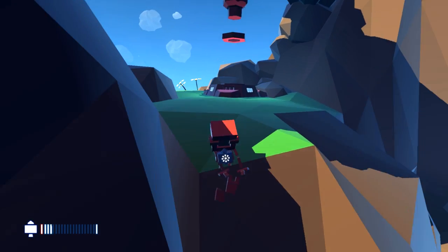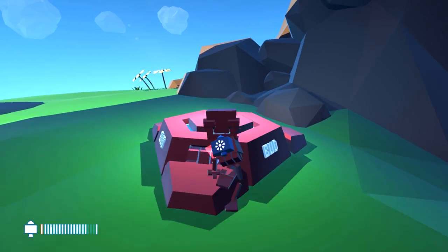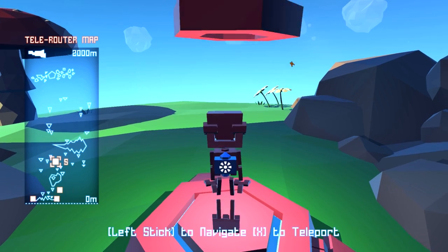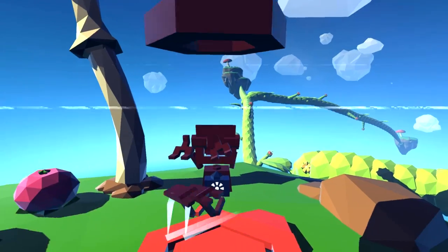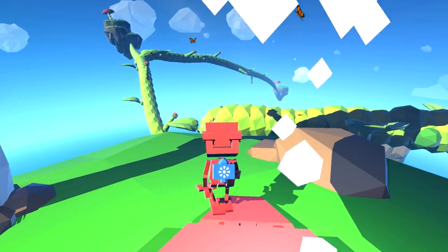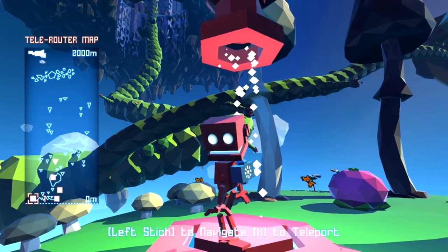Alright, climb up here. I think I got stuck there for a second. So we're in here now. Now we want to go there — X to teleport. So we're here now. And the plant — the plant — we're a lot closer, look at that. That's really good.